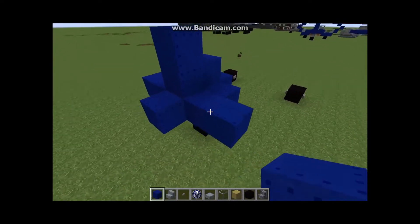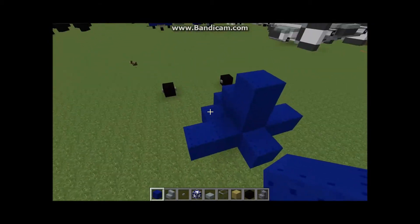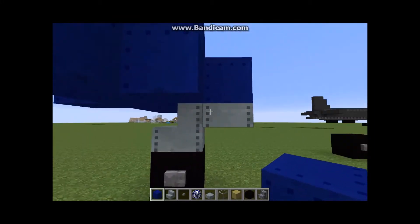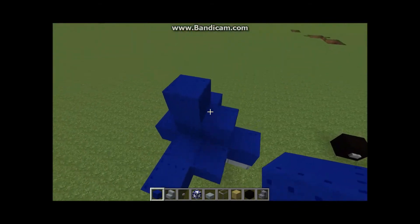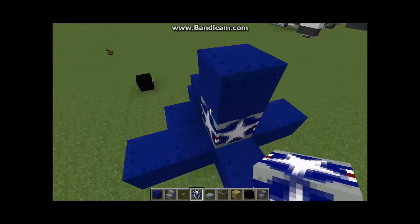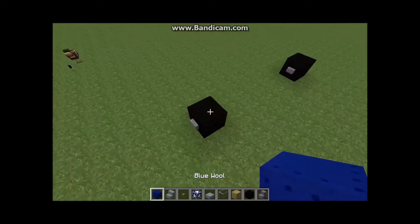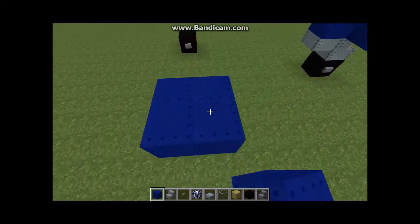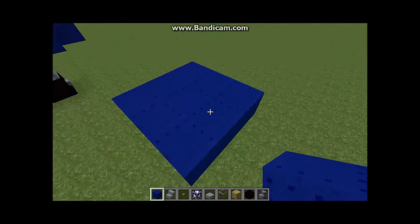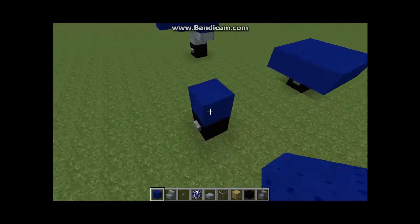Once you're done it should look something like this: one block on the front, one block on the bottom, and a little right angle on each side. These two should be on the very edge. For me I'm going to put my Air Force symbol there — you can leave that blank blue or put whatever color wool you want. Then on top of these landing gear, do a three-by-three square on either side with the black wool as the tire in the middle.